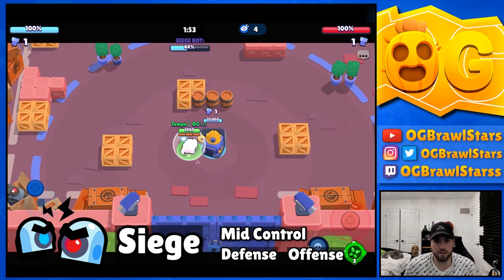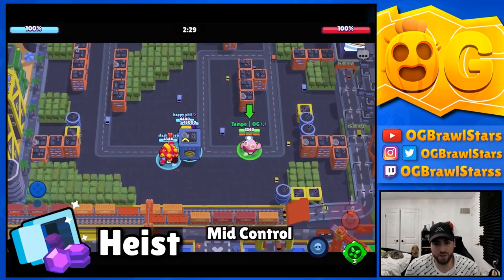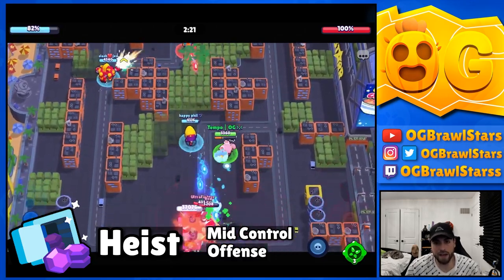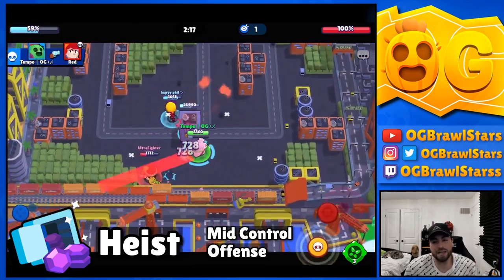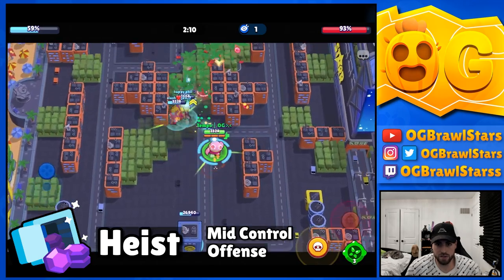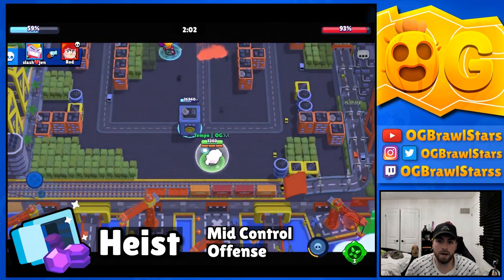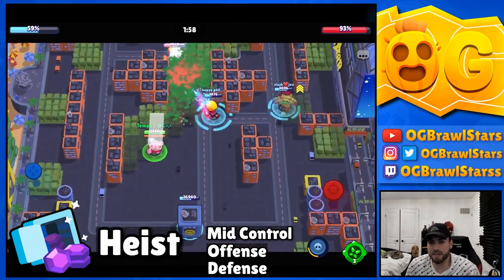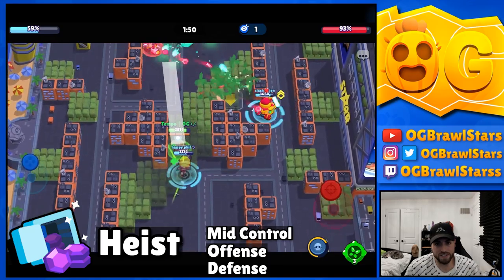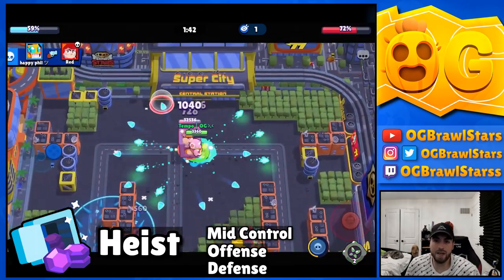In Heist, mid control is really valued and Spike is good at keeping pressure. If he gets alone on the safe - whether with a Gale gadget or by winning his lane - they cannot leave him alone there. He can hit 4K or even 5K with his regular shot if you aim it properly, and his gadget is especially dangerous if he's uncontested. He does get countered in Heist by throwers and similar brawlers, but he's definitely viable there.